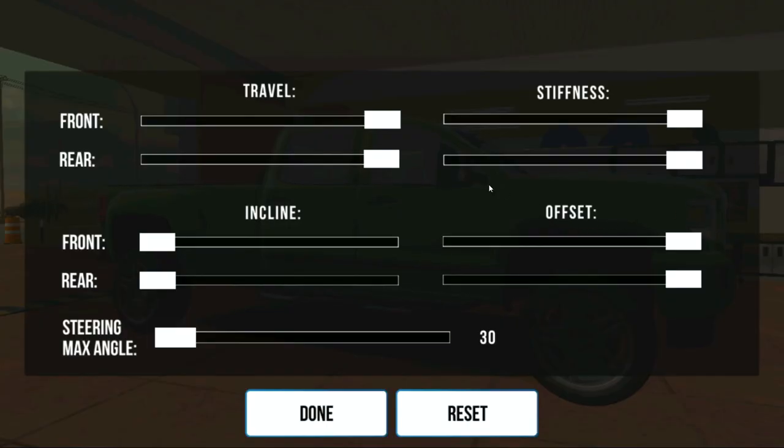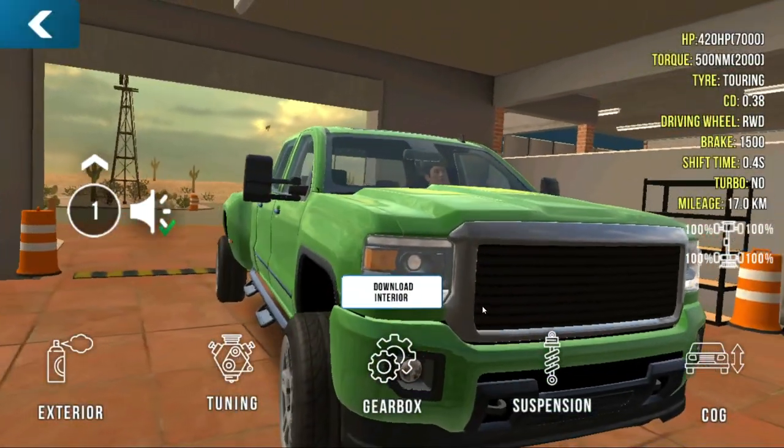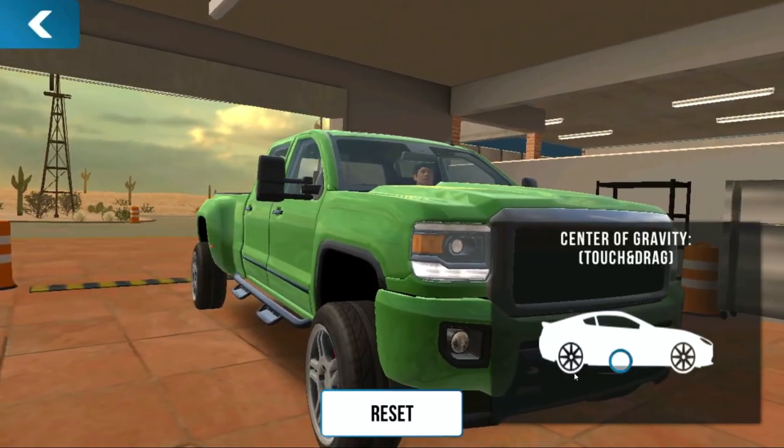So just like an off-road build — travel and stiffness lifts the vehicle, and we want our wheels' offset sticking out as far as we can. That's pretty cool.